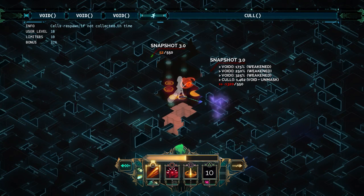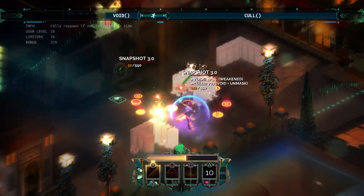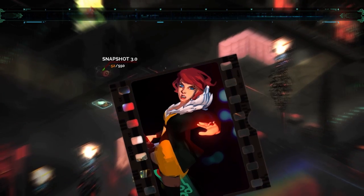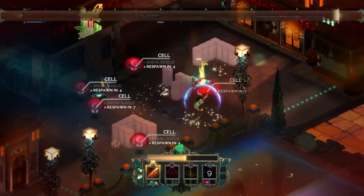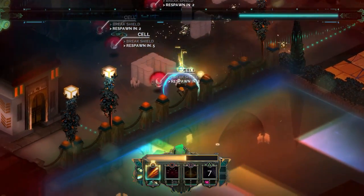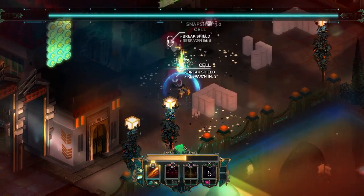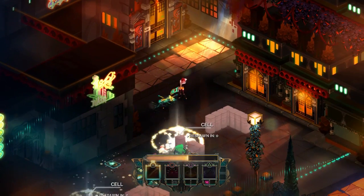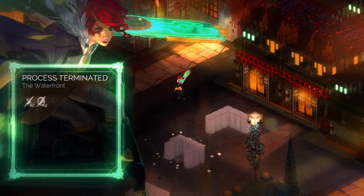The gist of it is just 3x void into culls — it does a lot of damage. Here I get a really good one because I line up two guys together. With snapshots their health is low enough that it doesn't have to be a backstab; a 3x void into cull kills them. And whenever you're out, make sure you pop the non-corrupted cells, and then you're good.